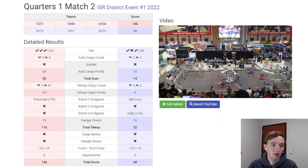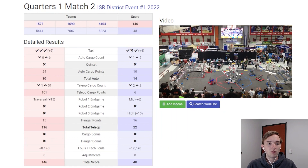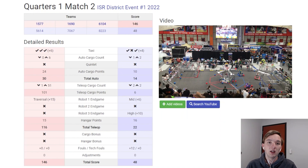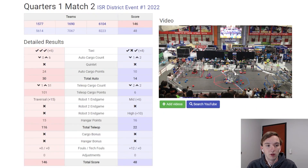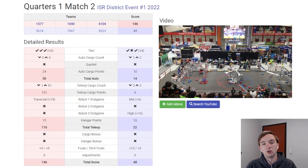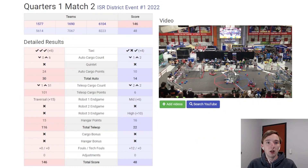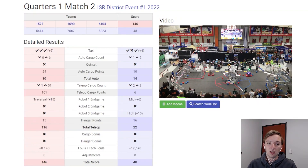Neither 1690 nor 6104 climbed. 1690 decided to shoot to try to get more than 15 points, and they were really close — if they were more accurate, they definitely would have. 6104 kind of just stood off to the side. Those are definitely the biggest areas for improvement that an alliance could take to reach and break this high score, especially if you have your third robot climbing to the traversal bar. Even if a last-second shooter robot had a really quick six-point climb, I think we're definitely going to see a match get up to even 160 points before district championships and Worlds. I don't think we're going to see that many of them, but I could definitely see some matches getting there.